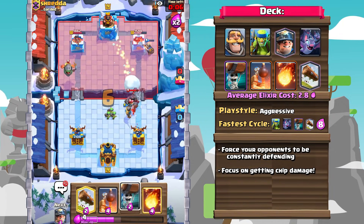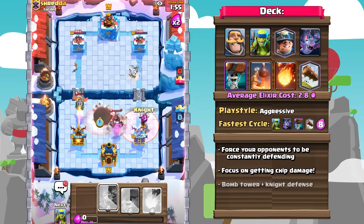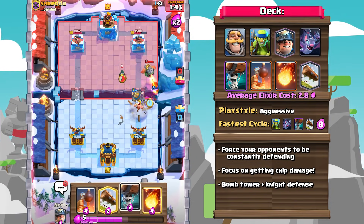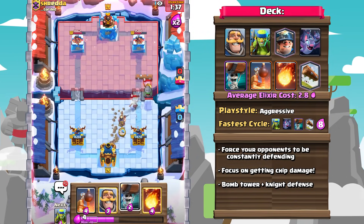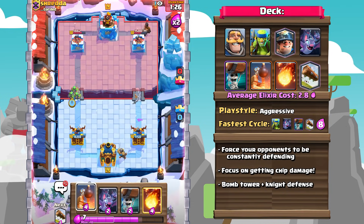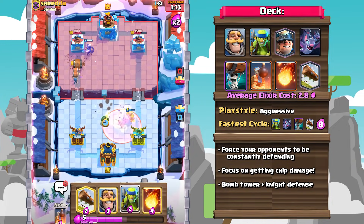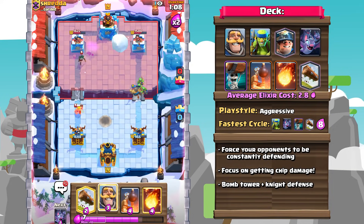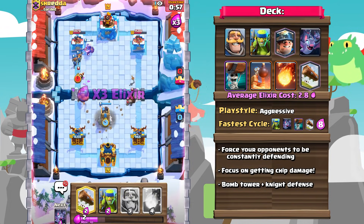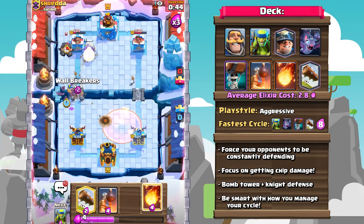When it comes to just straight up defending a big push coming in, there are still definitely quite a few options. The first is the Bomb Tower, which you're going to have to really utilize in order to pull off effective defenses. With the cycle speed of this deck, more often than not you're going to end up having to cycle multiple Bomb Towers to successfully defend pushes. Fireball is going to be your main damage dealer, and you can utilize the Zapbait element between the Bats and Spear Goblins to get as much value as possible.